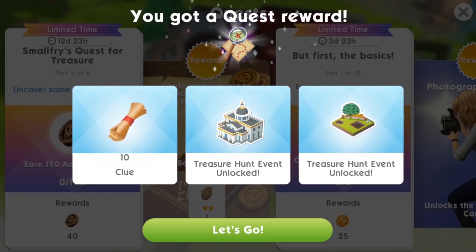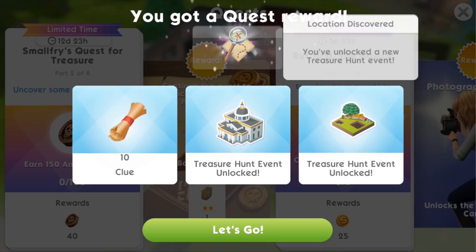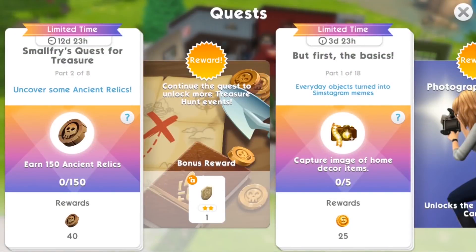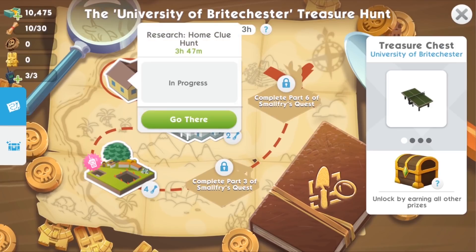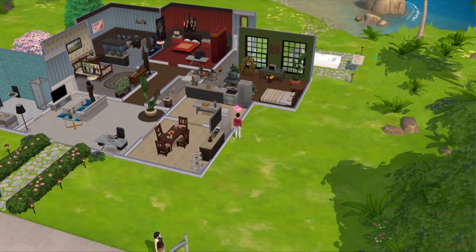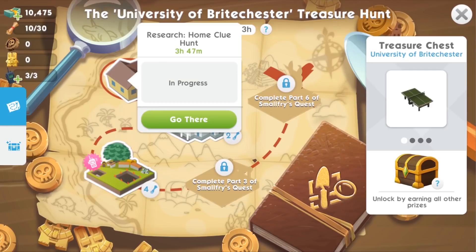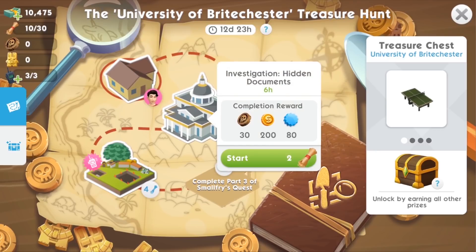We've got our clues and we've unlocked two new treasure hunt events. One takes place at the courthouse and one is a new dig site location at the waterfront. You can see that a couple of these events are now lit up ready to jump into on the map. You don't have to do them in sequential order — you can do them in any order. These research events go for four hours and then have a four-hour cool down, so you can do them quite frequently.